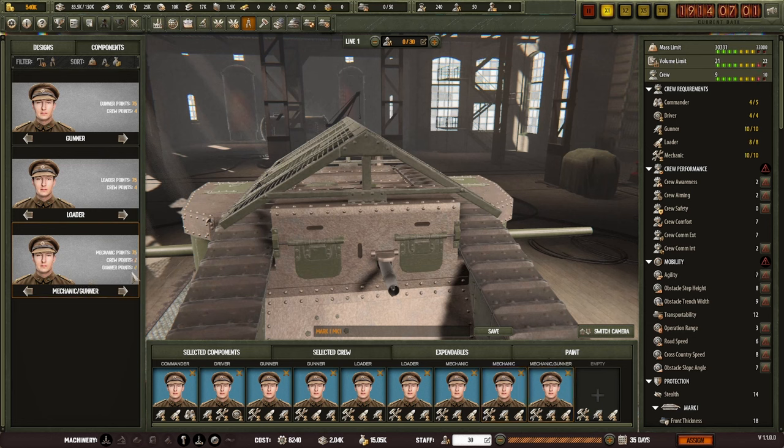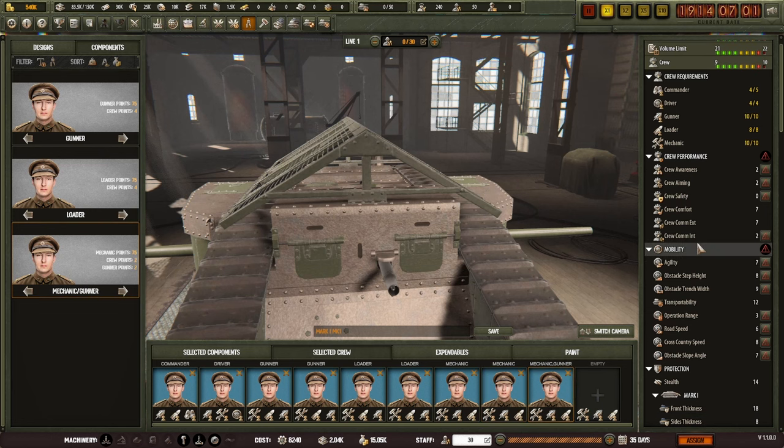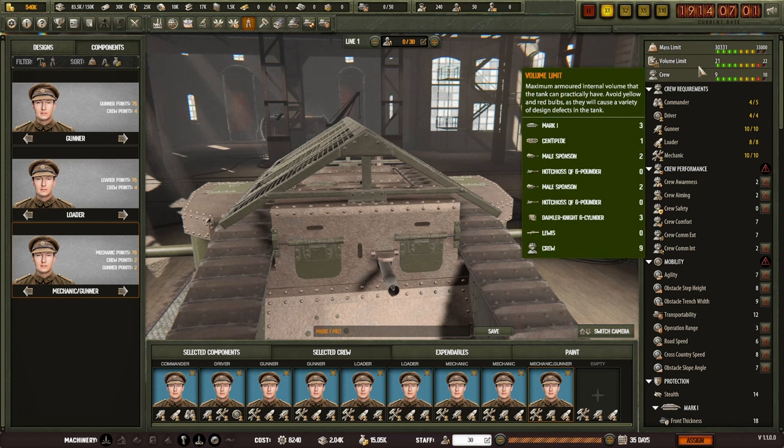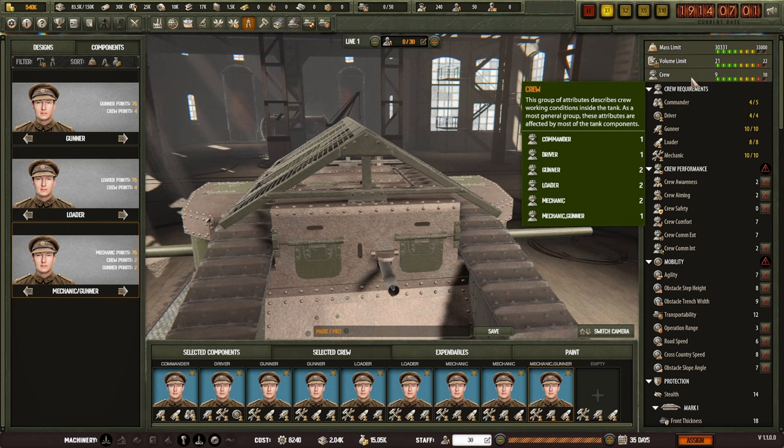You can get defects on your tank as you go, which provide a malus to the statistical effectiveness of your tank. You then need to combat these by testing your tank - you can never quite get rid of them all, but you can get rid of some defects. We'll put a crew in: a commander, driver, a couple of gunners, a couple of loaders, a couple of mechanics. Now we've got some red indicators showing there probably are better designs - with nine people in the tank, there's obviously no room.